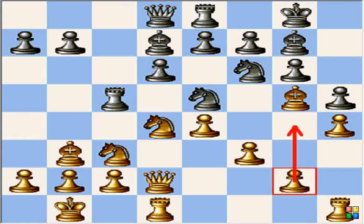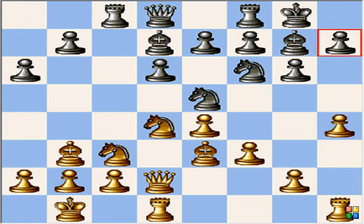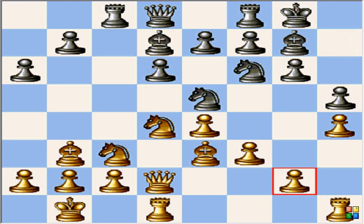We go back to king b1 — that's the new idea, not sacrificing anything. We're going to follow one model game: Topalov-Carlsen, Bilbao 2008, analyzed in ChessBase Magazine number 126 by Rokosenko — a model game for these kinds of positions. A6 — interesting, Carlsen. H4, h5 after a6. H4, h5 is included because a6 is considered a loss of tempo.